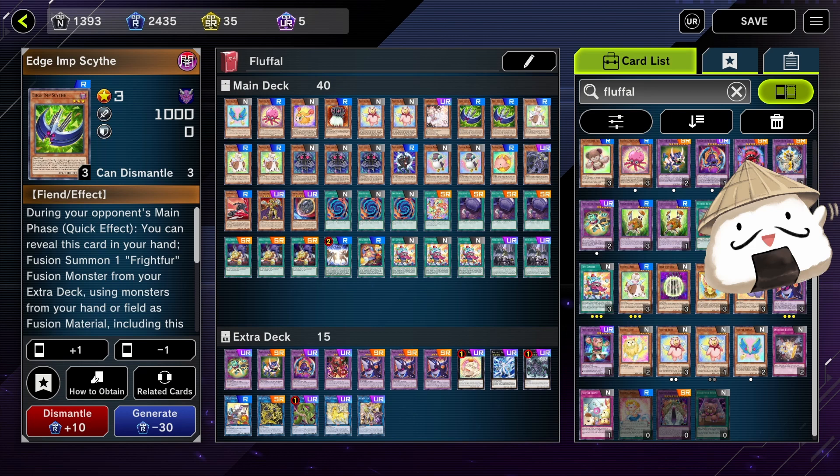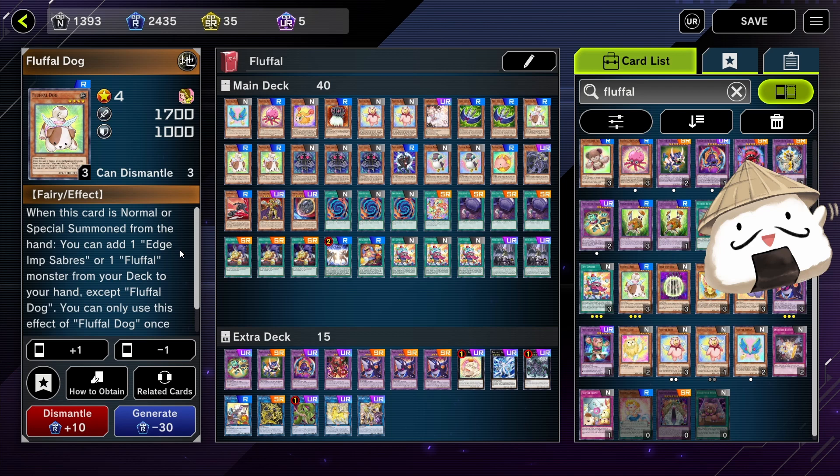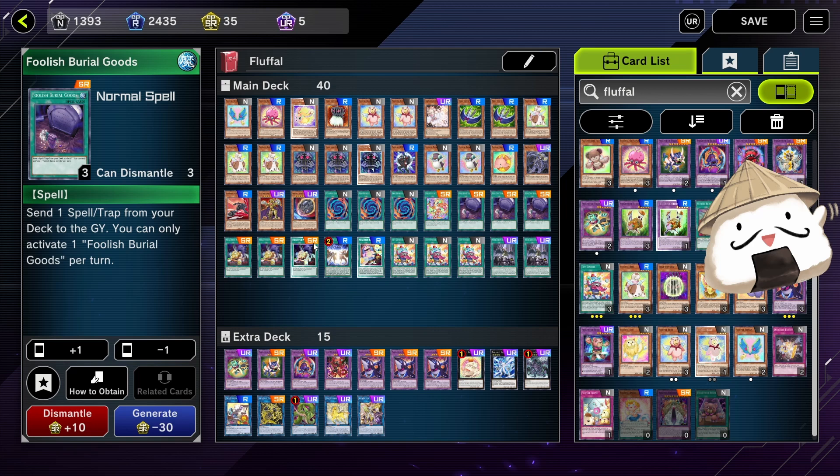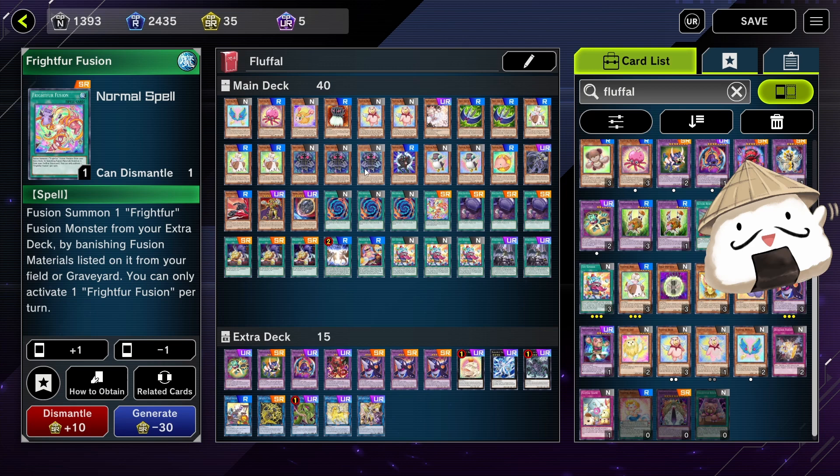Three Dogs — very, very important. Allows you to search for any Fluffle or Artifact Scythe from your deck and add it to your hand. Agents Chains — running three of these. This is a very good discard with Toy Vendor. It allows you to extend into VFD by searching one of your Fright Fur cards — either Patchworks, Fright Fur Fusion, or Repair. All of them are very, very good.